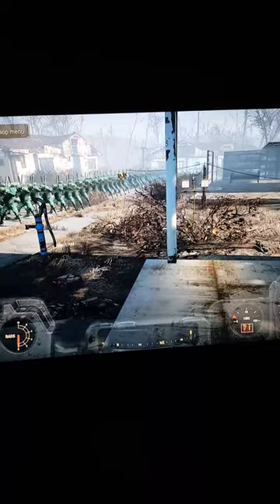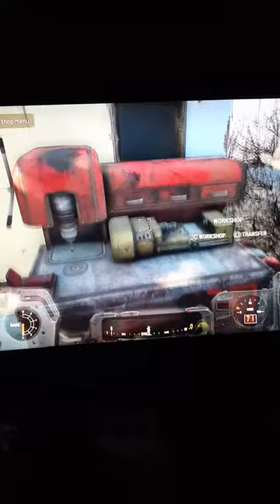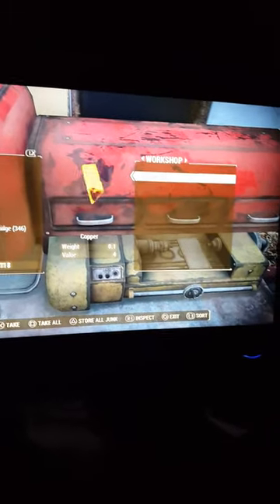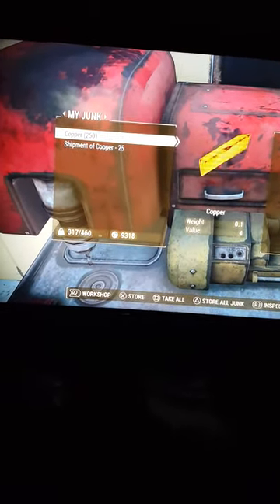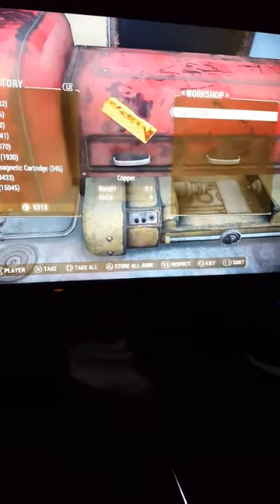I just want to make a quick video on the new XP glitch exploit I saw on YouTube, just to show you guys how it works. You have to have all of your junk taken out of your workshop and all of your inventory junk taken out. It's still going to work with copper — as you can see, I've got my shipment of copper.